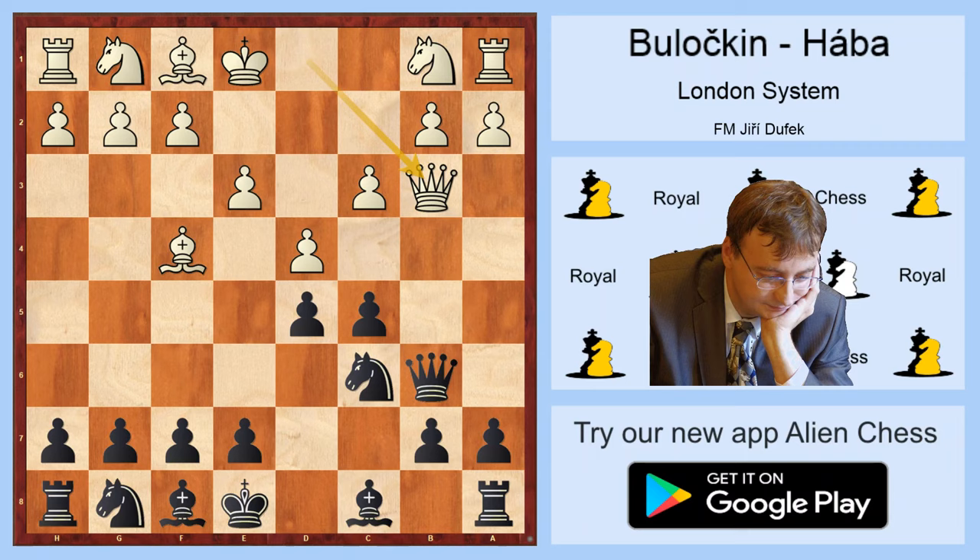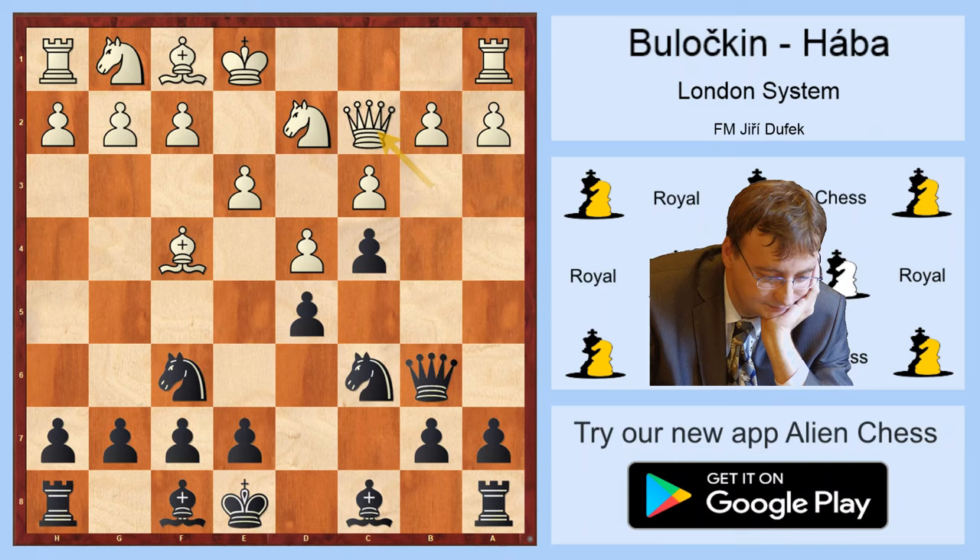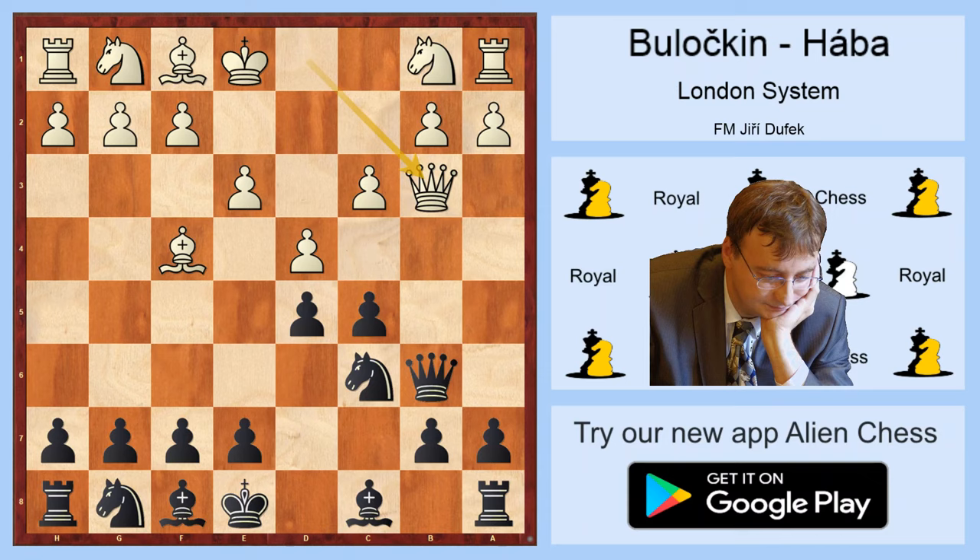Qb6 and Qb3, which is more or less my line in this sideline. Now if Black plays knight f6, then after knight d2, c4, Qc2, White is prepared to play e4 or b3 very quickly, and this is why knight f6 is probably not the best move. Black in this position is more or less forced to play c4.